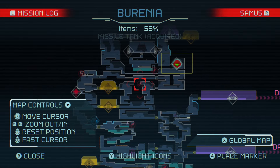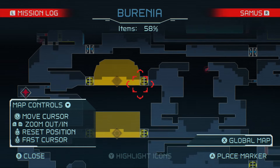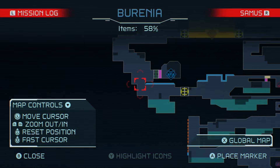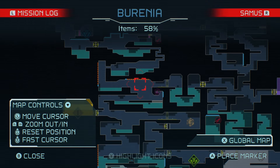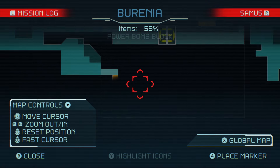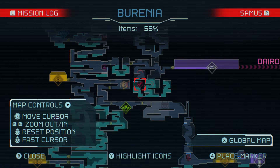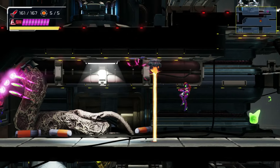I'm trying to figure out where the next area is. Got that missile tank. I've got a feeling there's something right there across from it. There's probably one down there I can grab. There's a bunch of stuff down here I can probably grab - power bomb block. There's another missile tank - a lot of things down here I haven't grabbed yet.